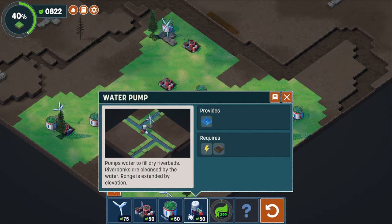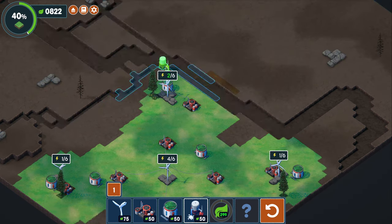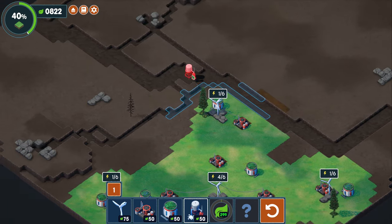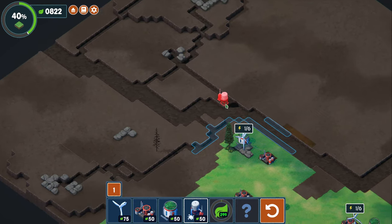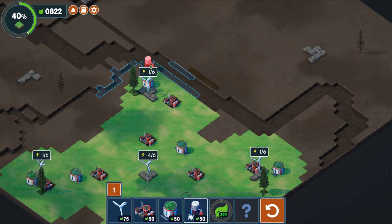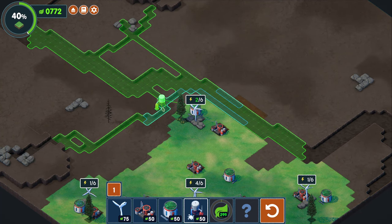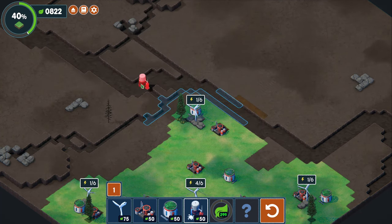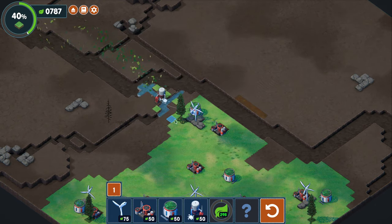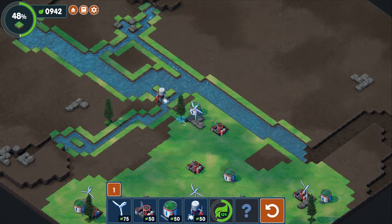Now this is a water pump — provides water, requires power. Okay, so this will fill this entire area to some extent. I can't quite get all the way down there, so I might as well not even try because I'll need to build another one down here anyway. So if that's the case, I might as well go up in this direction instead to maximize what I get there. Alright, we got that placed, we got some water there.